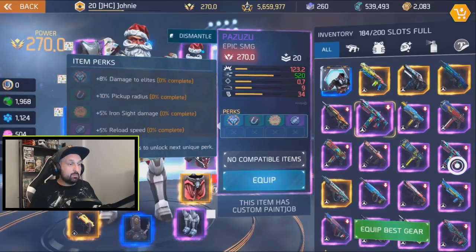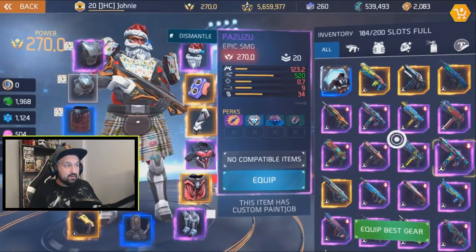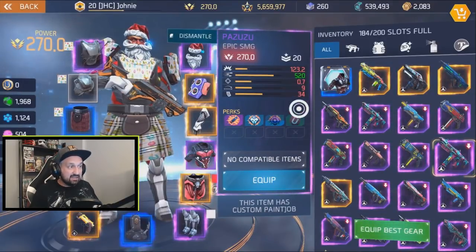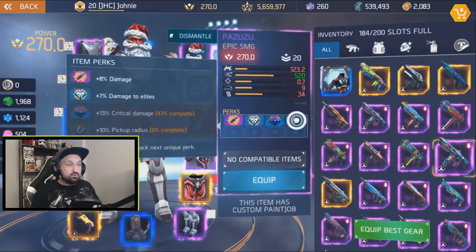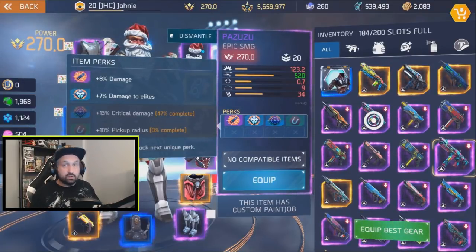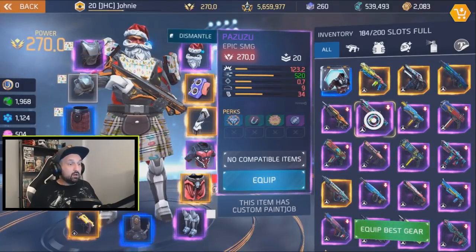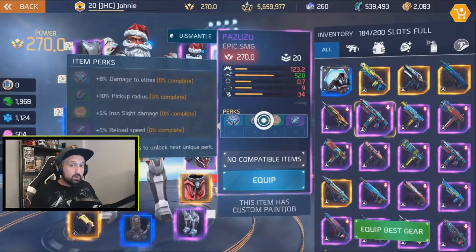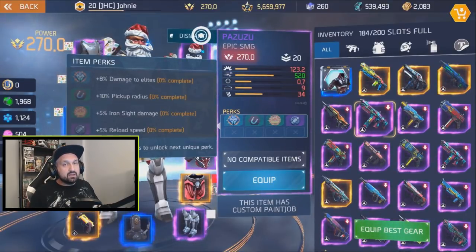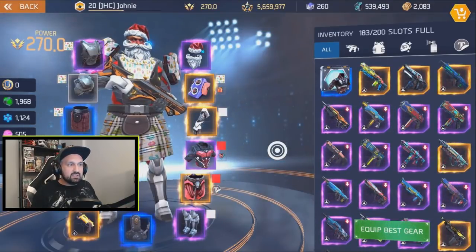I already have a Pazuzu from the Halloween event, so let's compare. The stats are 123, 520, all 7, 934 — the exact same stats on both the bundle Pazuzu and the Halloween event one at level 270. However, the perks I got to choose on the Halloween event, so I got much better perks on my old one — damage, elites, and crit. So I'm gonna get rid of the new one; there's no point keeping two of the same weapon.